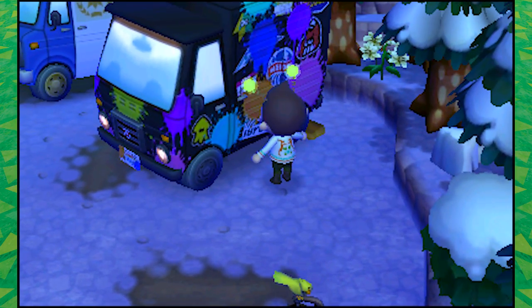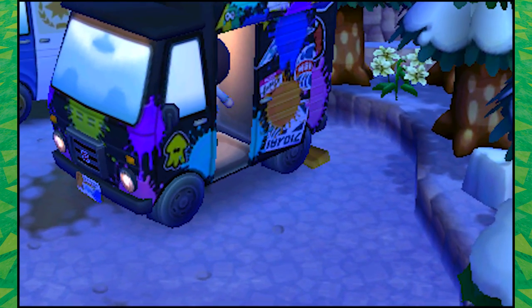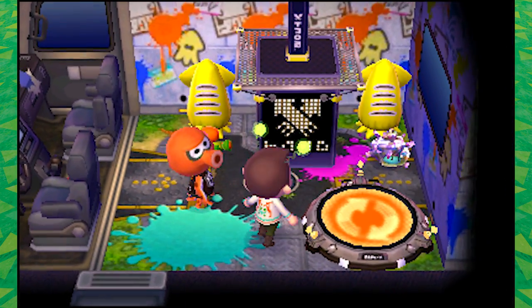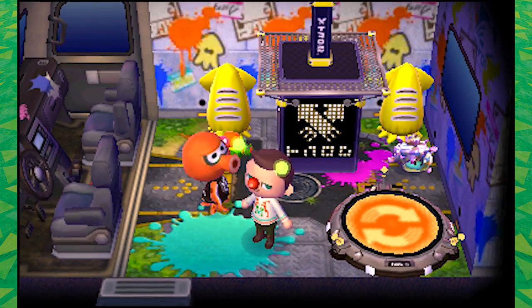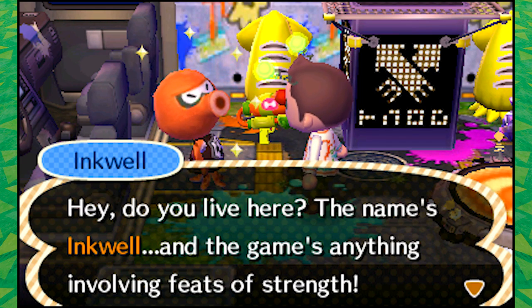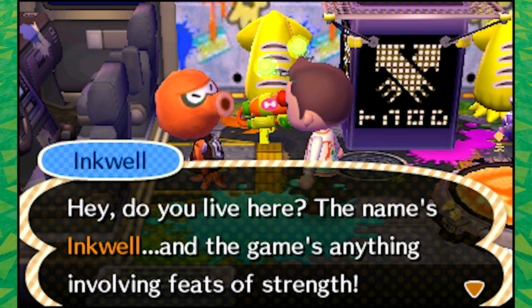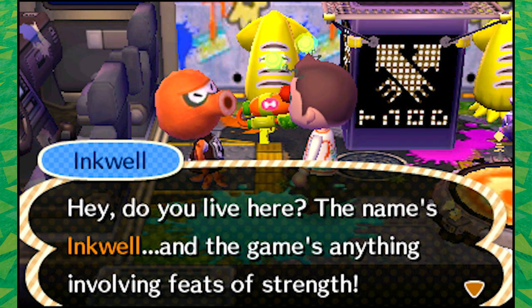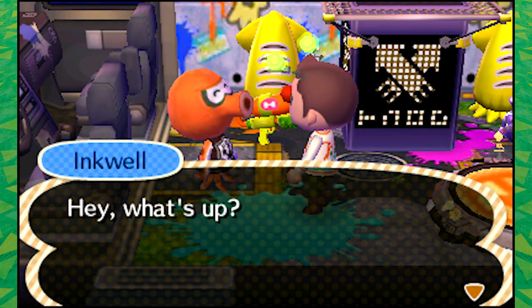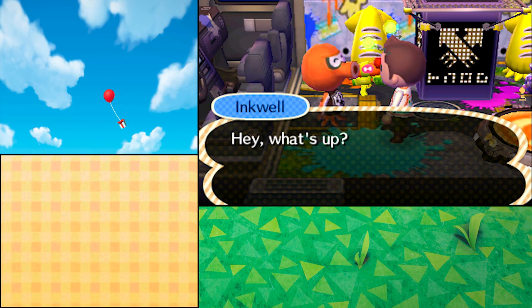We haven't been playing that long, but we've already done a bunch of stuff — got my gold shovel, donated the coelacanth, expanded the house. All of this Splatoon stuff is in my exhibit. Maybe I'll get another squid bumper, since this is the last time we can get that. Hey Inkwell — 'Do you live here? My name is Inkwell.' And the game is not anything involving Feats of Strength. Let's invite him to stay. 'You should live here, buddy. You're awesome.' 'Wait, it's really happening? I gotta go get ready for my move.'